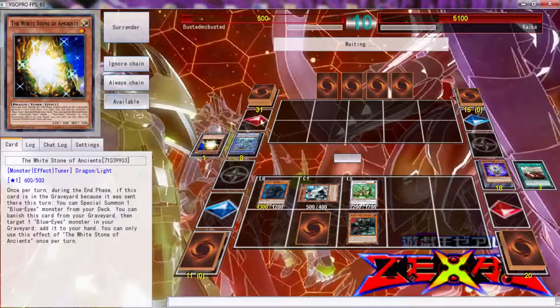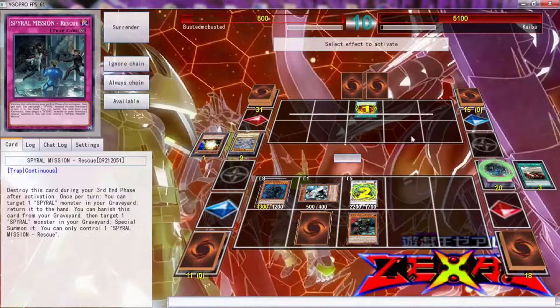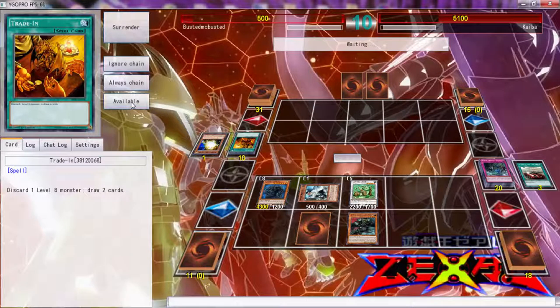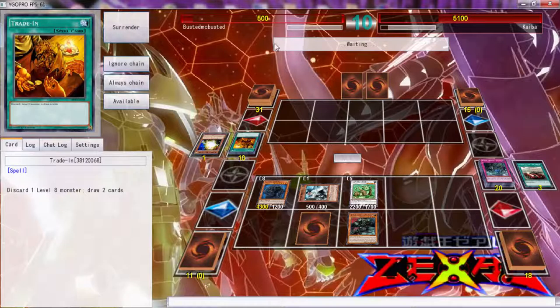He easily could have not set it and it would have been all good. I think he loses - I think we have a magical comeback folks! Trade-In - yes, we have the magical comeback! And a Rescue too - that's pretty cool. We came back and won the game, which is the greatest thing. This feels so amazing! Wow, can't believe from 500 LP we came back - whoo, that feels good!